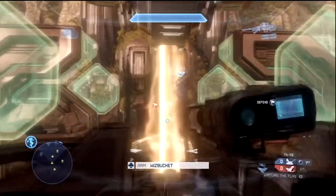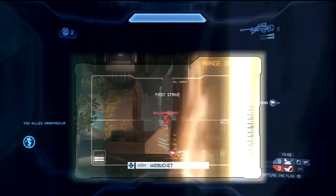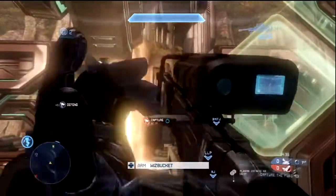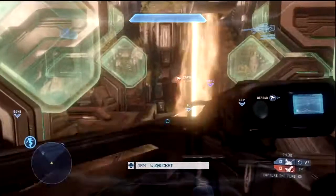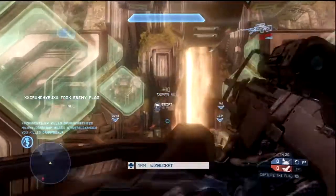I get the sniper up here and get a quick double kill right off the start. See, here's one, and here comes the second. The sniper in this game is pretty good. You will notice a slight difference from the other Halo games though — it seems like it actually has a little bit of recoil. Once you get that first shot off, you have to re-aim to get your second shot.